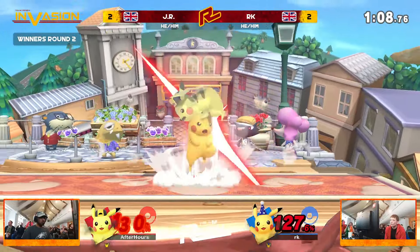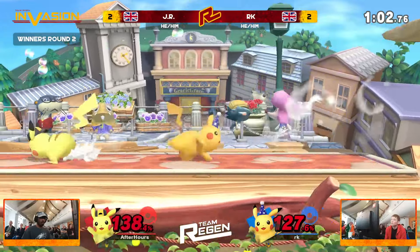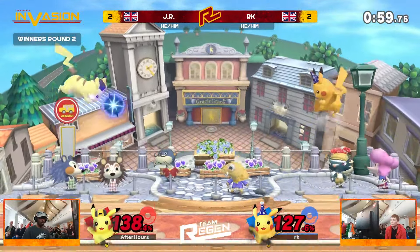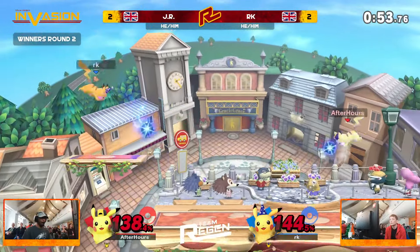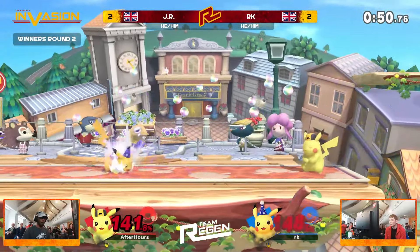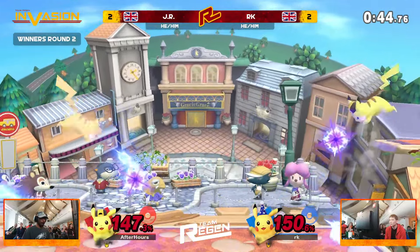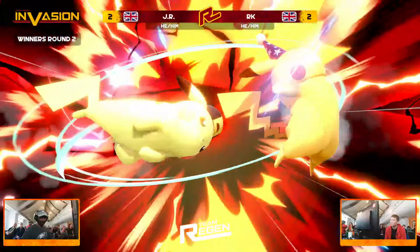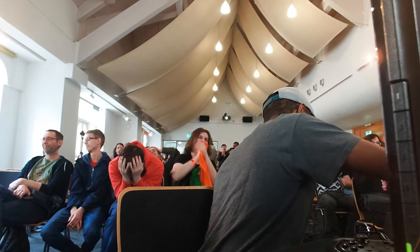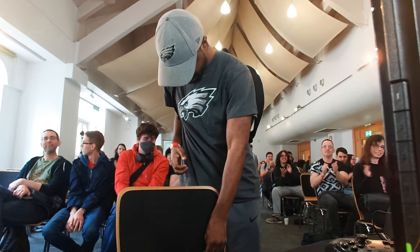Both of these players need to find something — one tiny little hit. Anything is going to kill: the up throw is going to start killing in 5-10%. The forward tilt sending RK back off stage. A rain of thunder jolts keeps RK alive. We can just see the electricity, both physically and mentally, between both of these players at the moment. 150% apiece — up throw is going to start killing. 38 seconds on the clock. And what a sparkling win to get — the reverse 3-0 for our first game. What a set to commentate, and what a set to watch.